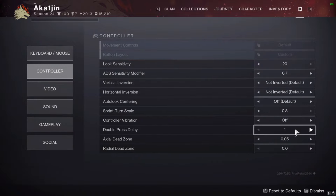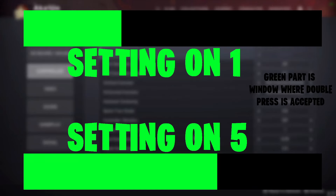For double press delay, lower this as much as possible, close to 1. If you use double press for any of your abilities, you don't want extra input delay. What this setting does is make the window bigger or smaller for a double press to register. So with a bigger window, you're more likely to accidentally pop your rift or whatever ability is on that button.